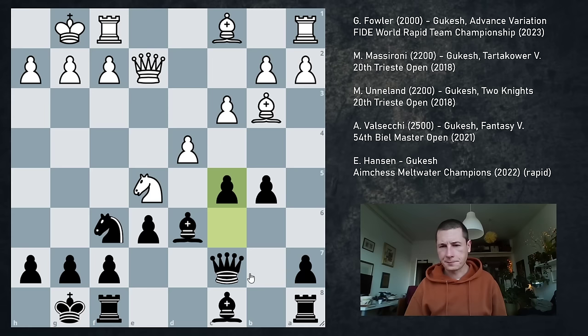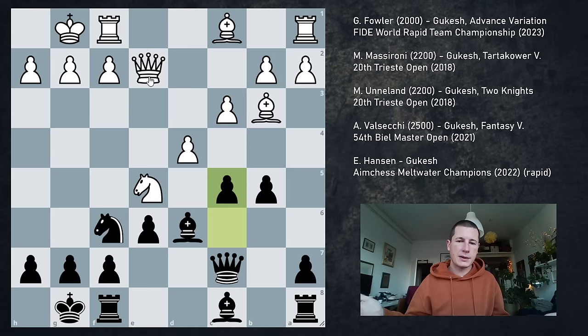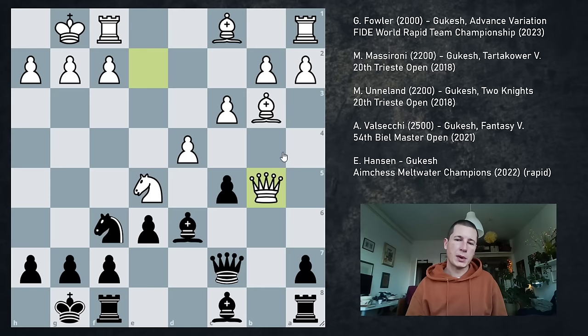So Bb3, Qc7 supporting the c6 pawn. Castles, Bd6 pressure on the knight. So d4, castles, c3, c5 — this is the key variation. If you turn on the engine, it says Bf4 is best, Re1 is second best, Bg5 is the third best move. I played against this once in a training game as white. I played Re1 — we actually reached this position, I didn't know it. I saw I couldn't take the pawn, so I played Re1 and wasn't happy with my position. If I had this today I would go Bf4. His opponent took a free pawn, which is understandable — black's going to play c4 and Bb7. So white takes.